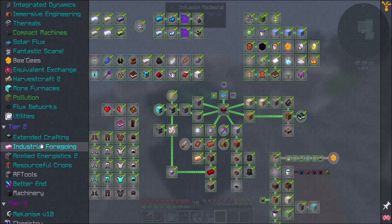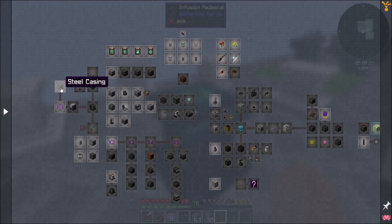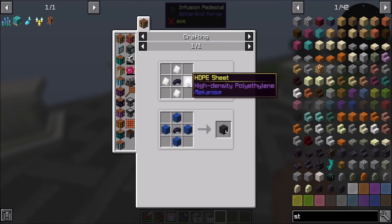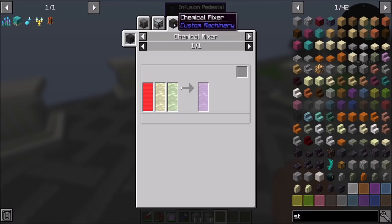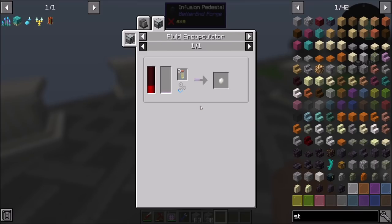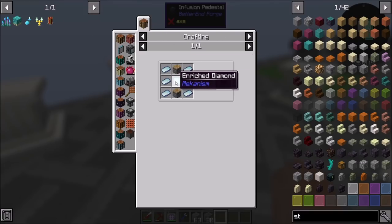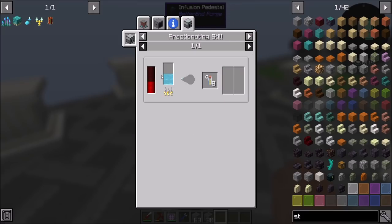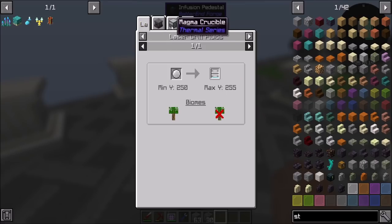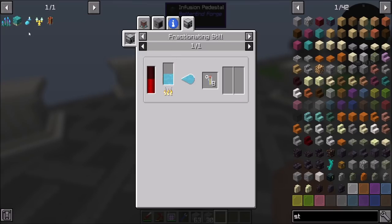Looking at what the progression looks like — what's the next stuff we have to do — I'd like to work towards Mekanism. That said, Mekanism is going to be a little bit of effort to get into. First off, we're going to need to make steel casings, which requires some plastic blocks. We need HDPE pellets, liquid ethylene from fractionating ethane, which we can get from the distillation tower, and then oxygen from the Alchemistry mod. We can also get liquid oxygen via the fractionating still from Thermal, or by pyrolyzing flint.